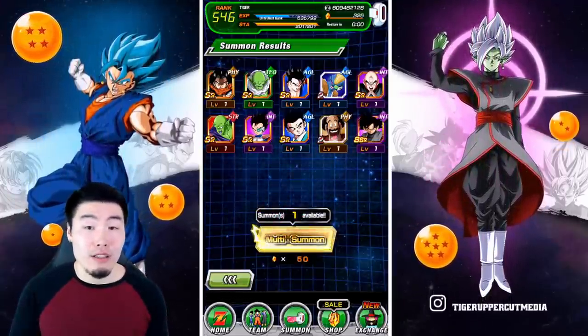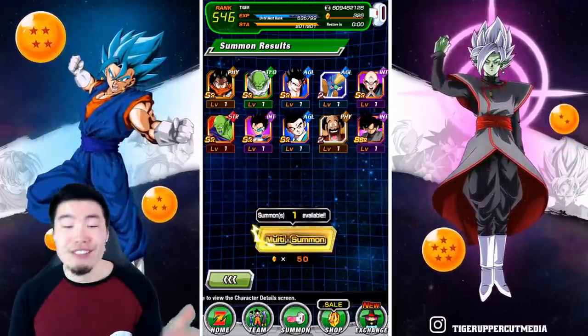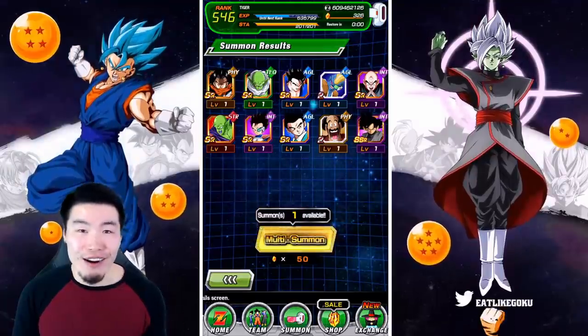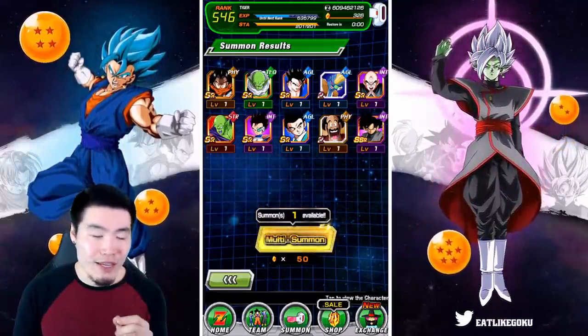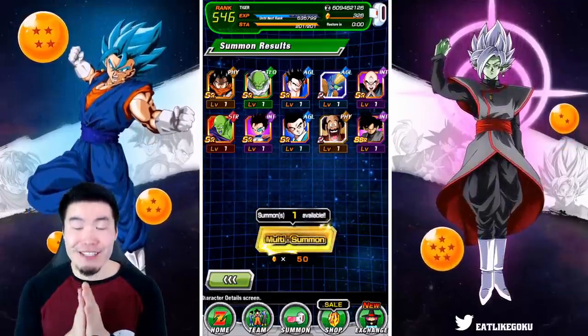It doesn't look like we're gonna get anything else except for the guaranteed. Hopefully something I need. There we go - it is something I need. I needed Metal Cooler. I needed Hit. Is Turles here? I think Turles is here, so I need Turles too. So that fourth step is really good for me. And now we're on our first guaranteed LR. Must be the excitement. Step five - Guaranteed LR time.